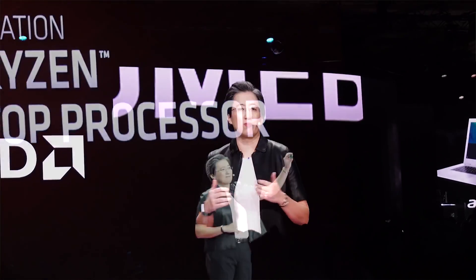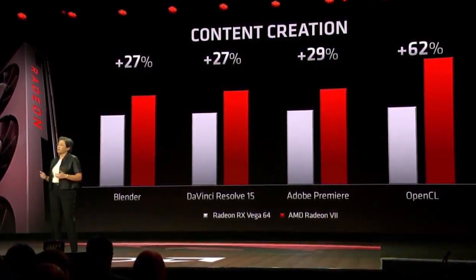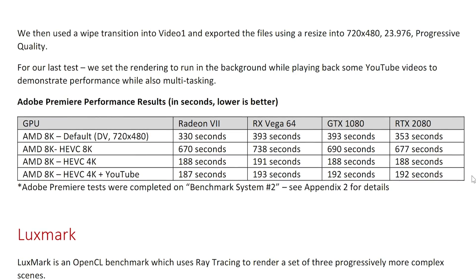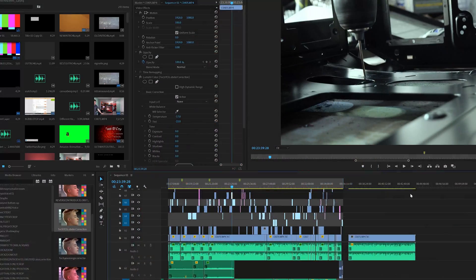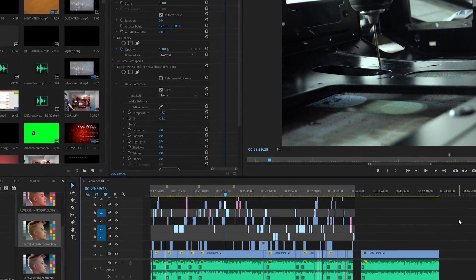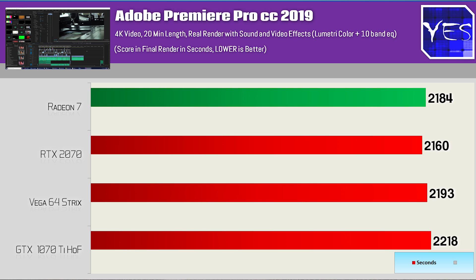The last test was productivity. At CES, AMD made a point of showing big gains in Adobe Premiere Pro — a 25% improvement in render times — but that was with 8K footage. I raised this concern to AMD: someone spending $30,000+ on 8K camera gear is not going to be using a gaming graphics card to edit footage. For my personal 4K workflow — a 20-minute render with Lumetri color effects and 10-band EQ applied — the final render times showed virtually no difference. Even a 1070 Ti was up there with the Vega 64 and Radeon 7. For Adobe Premiere Pro, you're better off using QuickSync.